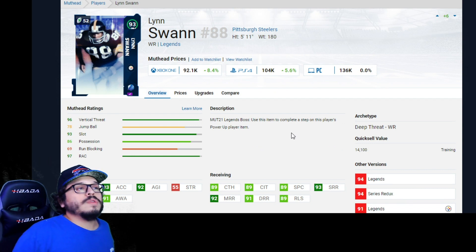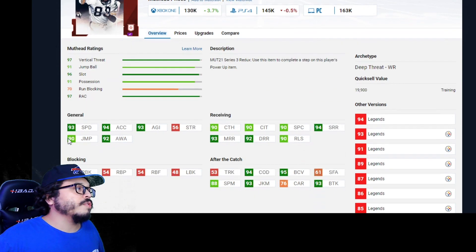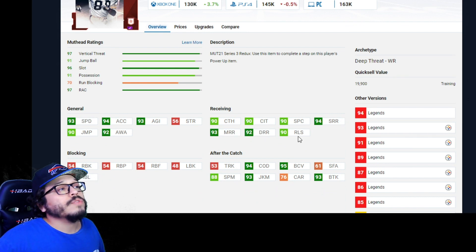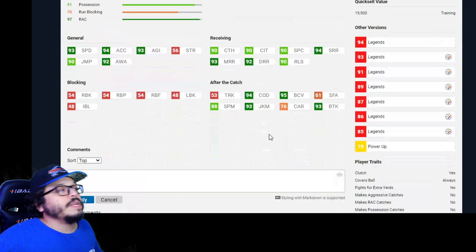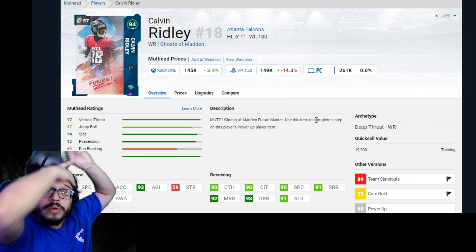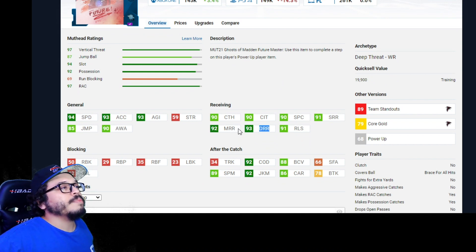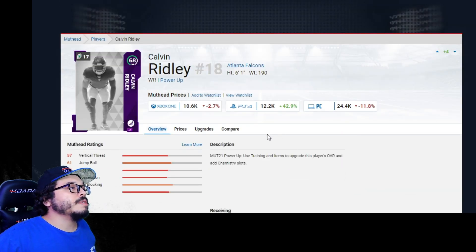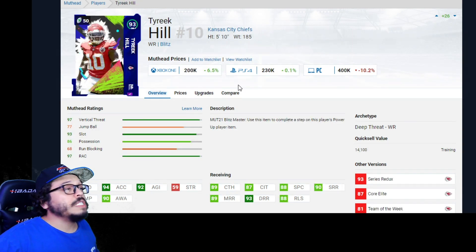Lynn Swann — 93 overall wide receiver for the Steelers. I actually pulled his redux out of a training re-roll, and he was about 140K. Powered up: 93 speed, 90 catch, 92 mid route running, 93 short, 94 releases at 90, 94 COD, 93 juke move, 95 ball carrier vision. You can play the Lightness solo or pay about 5K on the market for his power-up. Calvin Ridley had the claim of best right receiver in the game for about a week until Randy Moss came out: 94 speed, 90 catch, 93 deep route running, 90 spec catch, 92 COD, 92 juke. Very impressive card — power-up is about 10 to 12K.